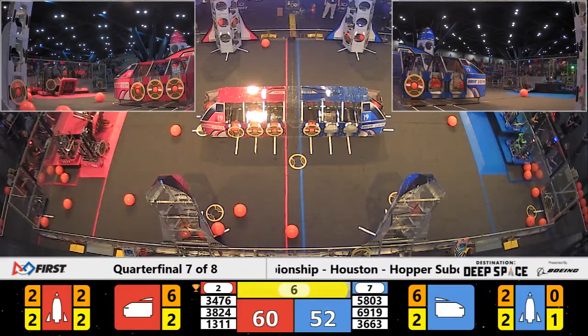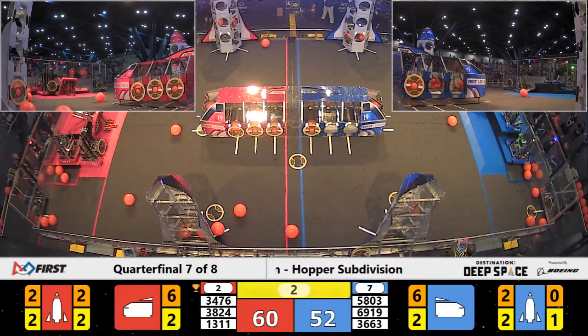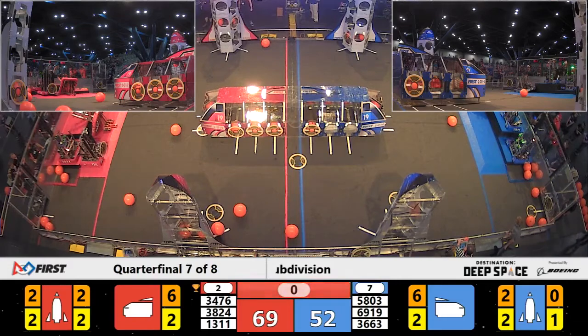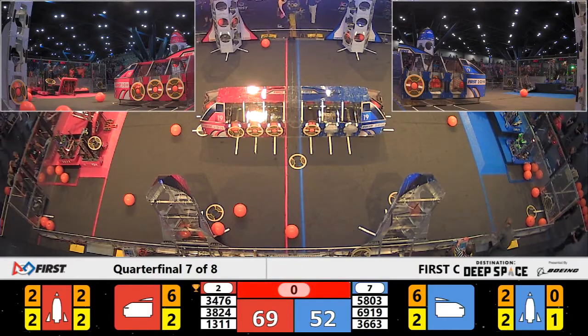Looks like we've got Apex up for 12 points on blue. On the red alliance, Code Orange has failed to get up to level three. We've got one red robot up on level two, and one alliance partner, Cal Robotics, on level one.